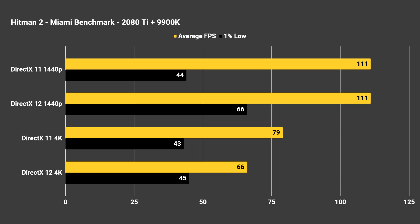At 1440p, DirectX 11 and DirectX 12 on the Miami benchmark both averaged 111 FPS — no change there despite some scenes running better or worse with either API. But when it comes to 1% lows, DX12 at 1440p averages 66 FPS versus 44 on DX11 — so much better frame times even though average FPS is the same. At 4K the numbers get closer: 1% lows were 43 versus 45, and average FPS actually favored DX11 at 79 versus 66 on DX12.